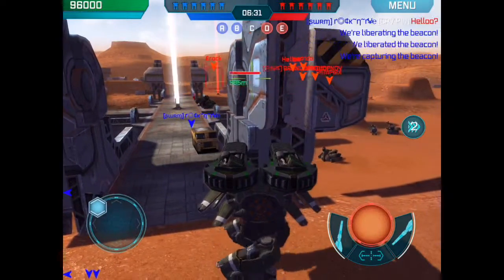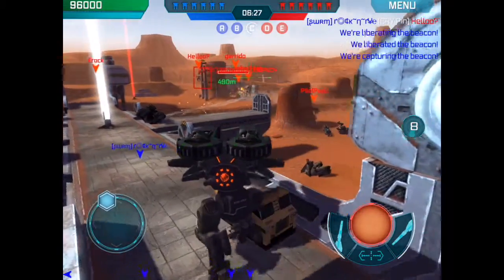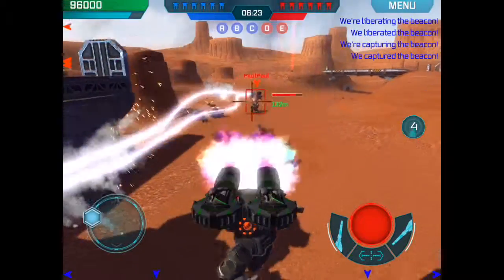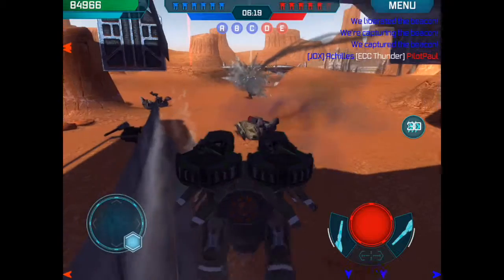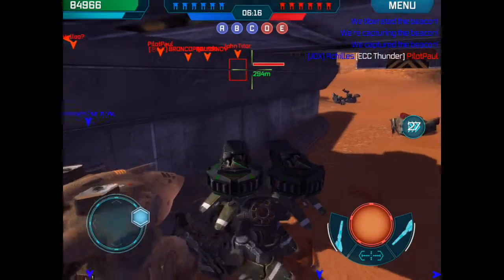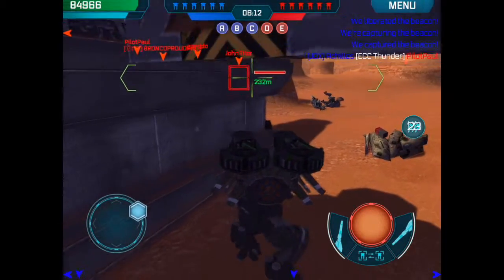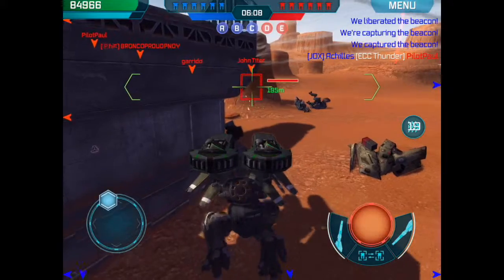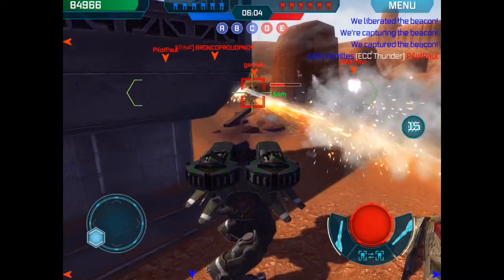The beacon looks tempting but you take a lot of fire there, and there's already a teammate on it. So we go down here and get a little fire on this guy. He falls back. Oh, I'm gone. Alright. Let's close that distance so we get some splash damage.